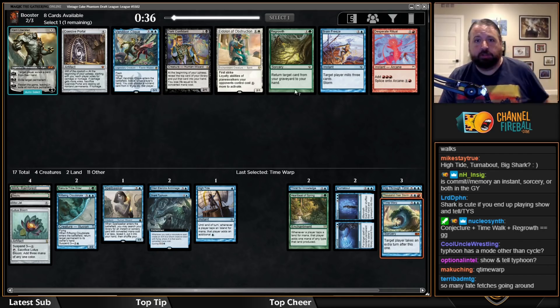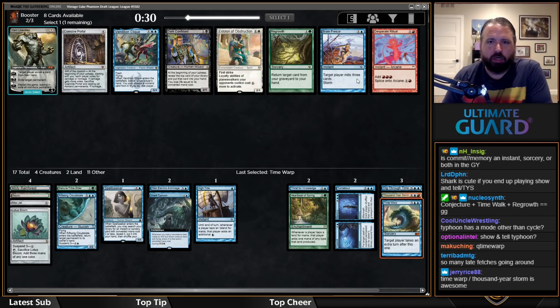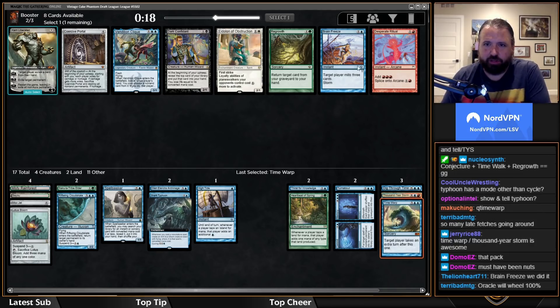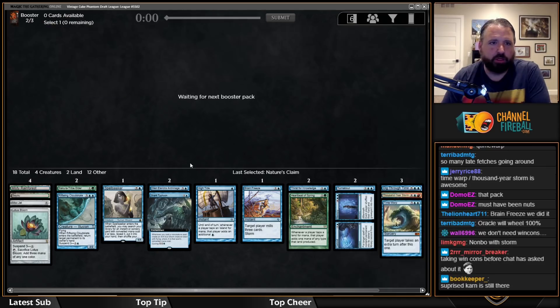Oh, there's a Regrowth and a Brain Freeze. I think I'm just going to take Brain Freeze — it's the best win condition in these decks, and it's really good with Thassa's Oracle too. This pack has every card I want. The last card is going to be Idol of Obstruction when it comes back. I really hope to wheel that Thassa's Oracle.